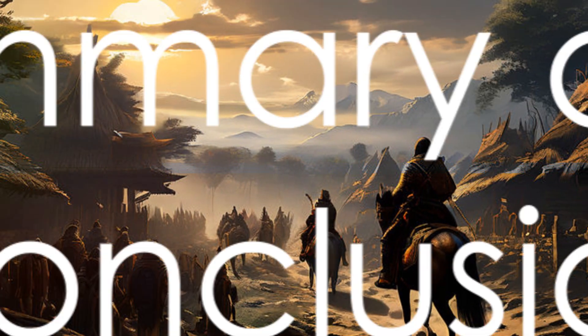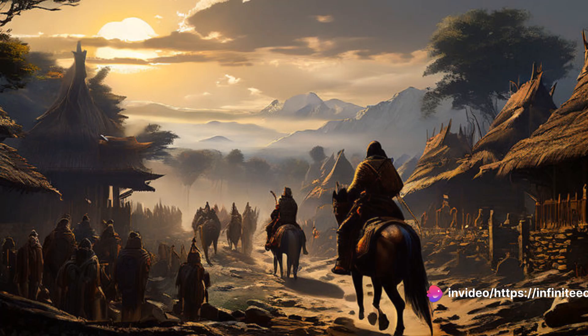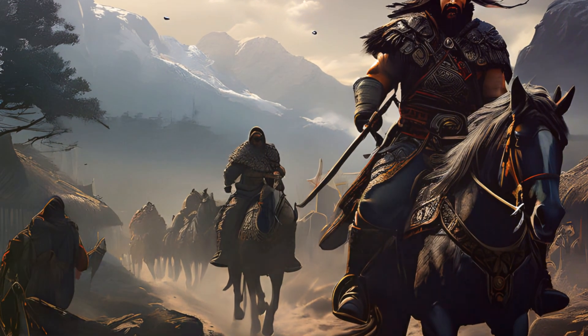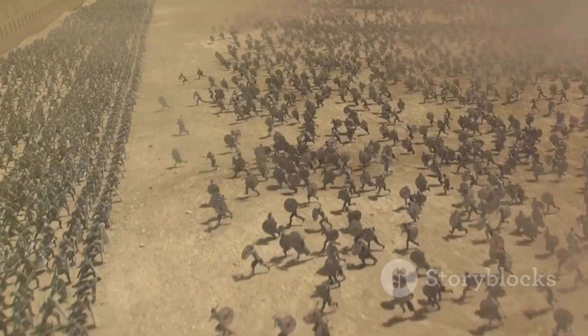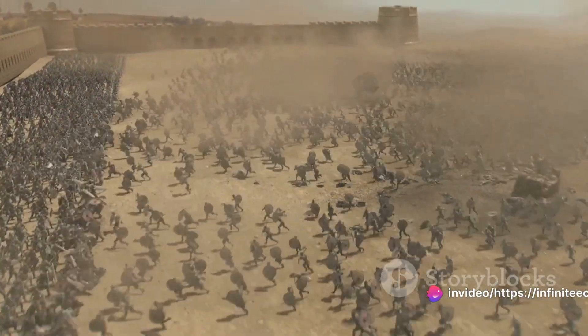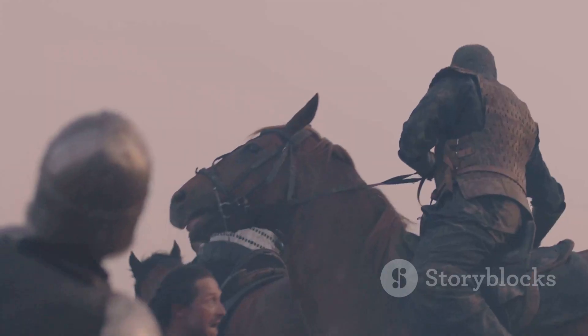To summarize, the Huns' strategy in Age of Empires II is built around their nomadic lifestyle and strong cavalry units. By taking advantage of their unique gameplay advantages — such as not needing to build houses and focusing on aggressive tactics — you can dominate the game from the Dark Age through to the Imperial Age. The path to mastery involves understanding the Huns' strengths, developing an effective unit composition, and adapting your strategy throughout the game.